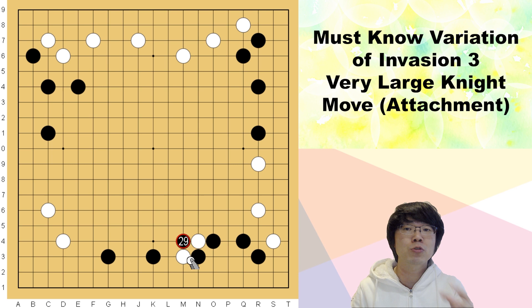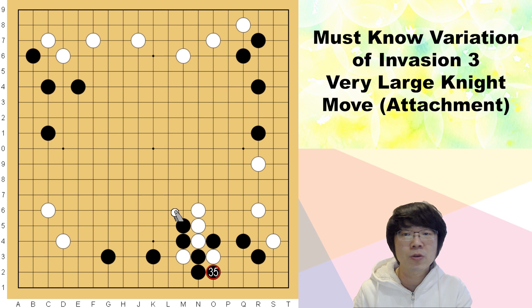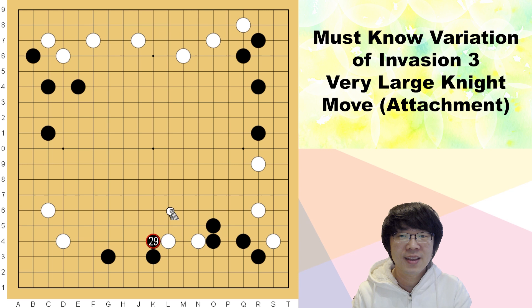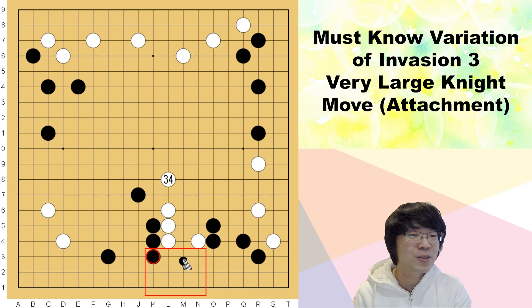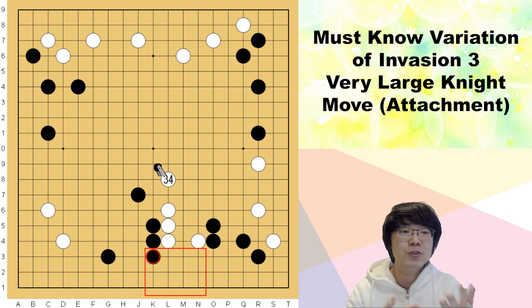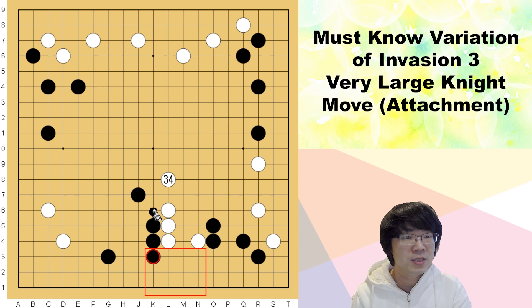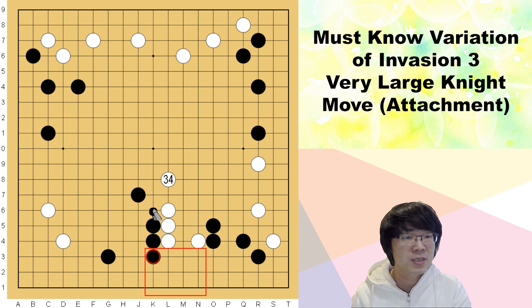So you have to check the situation — whether outside has no potential. Then you will feel this one is more comfortable, because basically you can protect all of your territory. Of course when I was young and studying this joseki, I liked this more, because black is not losing anything. But when I was watching professional games I didn't really understand, because somehow black is giving this territory to white. Now you have to check the potential area as well. If you just keep playing and keep studying with me, you will understand more clearly about potential and influence — the value of influence — and you will understand more about this kind of joseki. Today we have studied about this attachment. Did you enjoy? If you enjoyed my video, please like and subscribe to my channel. Thank you very much everybody, see you next time. Bye bye.